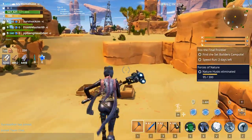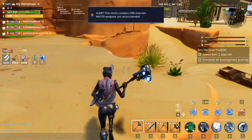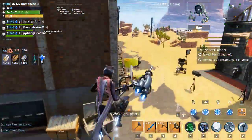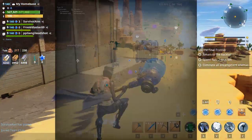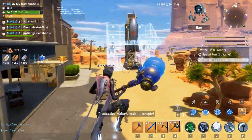Alright guys, so it's gonna ask you to find the set builder campsite. As you can see in my challenges, the plant should be around here somewhere. Let's go back and start building — let's go ahead and head to the base.